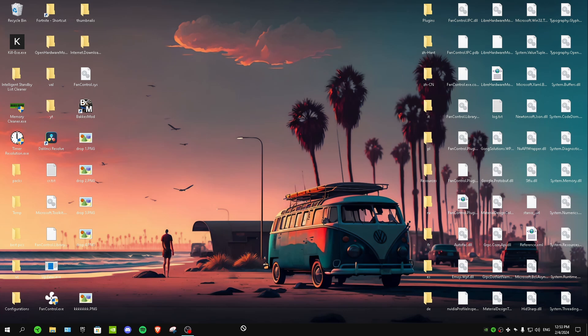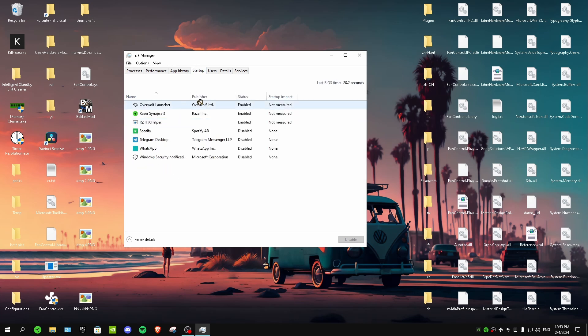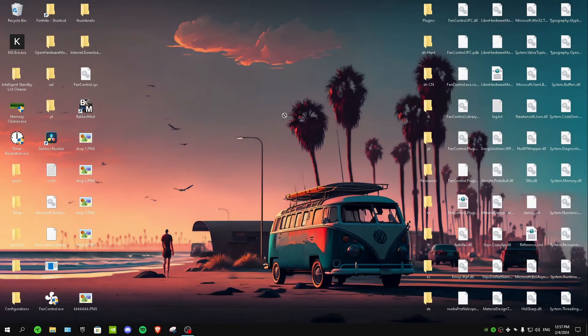Next, right-click the taskbar and open Task Manager, then go to the Startup tab. Disable every useless startup program — for example, Cortana or Spotify. Disabling them won't uninstall the app; it just stops them from running every time you launch your PC. If you have a mouse software like Razer Synapse, you can leave that one enabled since you want it running all the time.